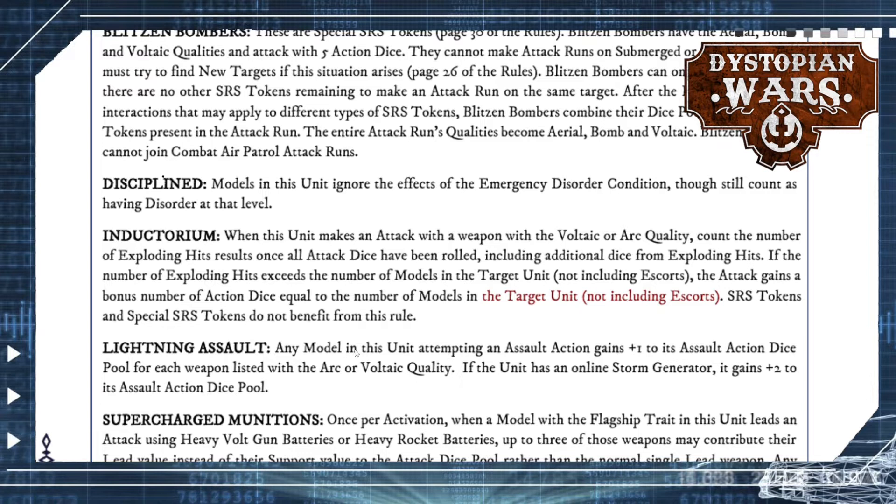The Prussian Empire needs the Inductorium because their weapons generally have fewer dice than other factions. What they are really good at is the Lightning Assault — they get an extra assault action dice in the pool for each weapon with the arc or voltaic quality. Some of these ships have a ton of voltaic weapons, so their assault actions can get really nasty compared to other factions.